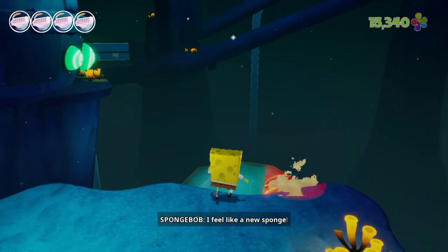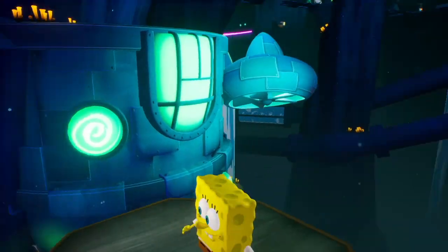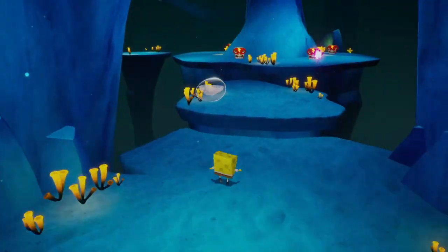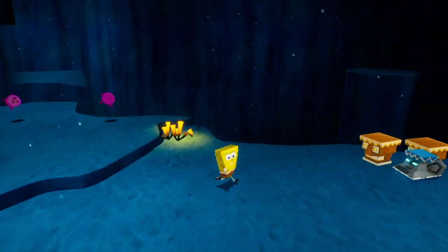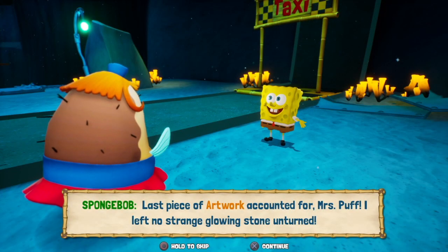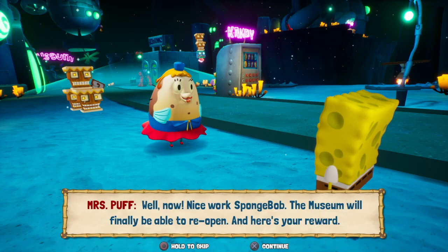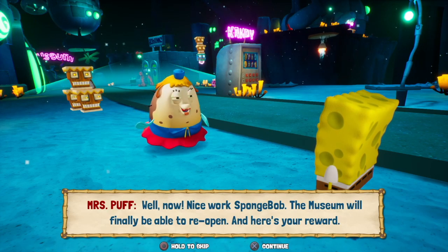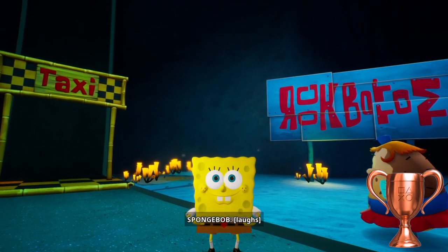I feel like a new Sponge. This is the sock I got earlier when I came prematurely to that spot. Just want to go back to where Mrs. Puff is. I'll go back in this cardboard box. We made it back — now let's go see Mrs. Puff to get that spatula. Last piece of artwork accounted for — nice work SpongeBob! The museum will finally be able to reopen. And I thought you were keeping them — here's your reward. She should give me my license for all that! Hit Rock Bottom — that's another bronze trophy.